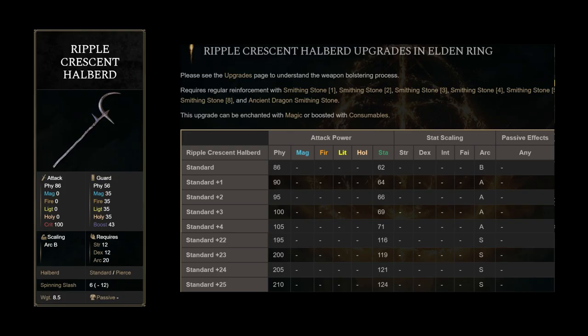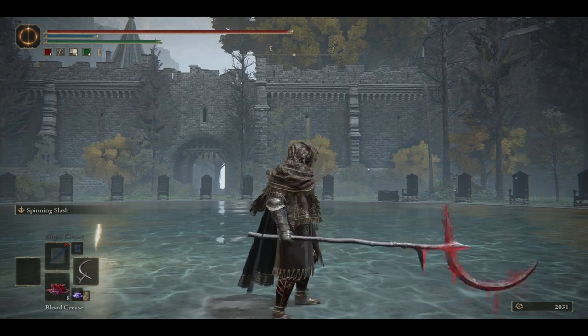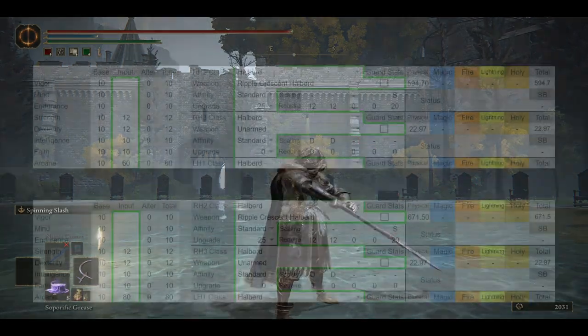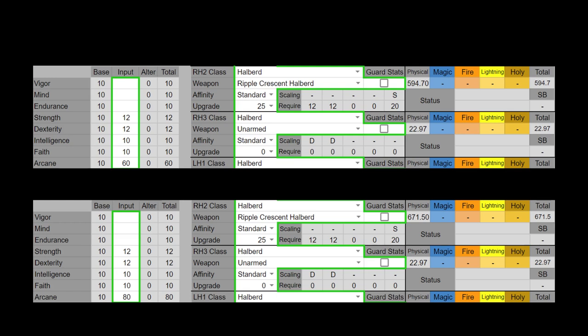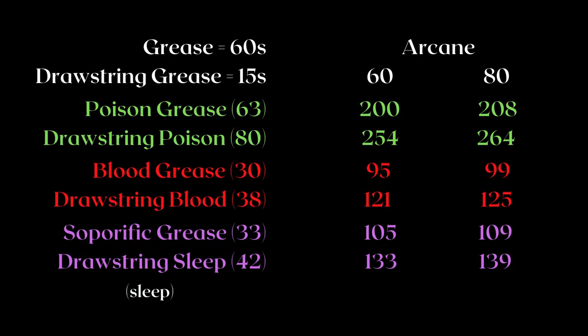The Ripple Halberd reaches S-scaling in Arcane and is buffable while being a unique weapon. Statuses applied by Grease — for example — scale to Arcane. Its AR isn't low at all, but we definitely need to check out multiple status Greases. Since the soft cap for status scaling is at 60, you're already getting a large portion of the benefit. The Blood Grease applies far less blood than Poison versus their infusion versions, so this weapon is actually better off with either the Sleepbone Grease — which is a really rare status effect — or the Poison Grease, which will apply Poison super easily. You do have to deal with consumables though.